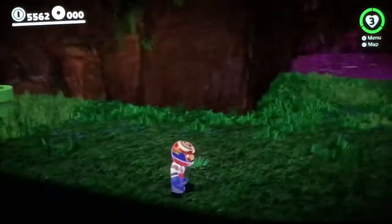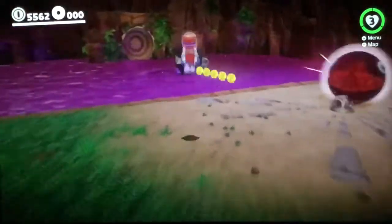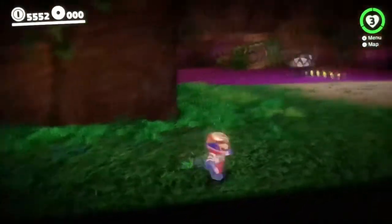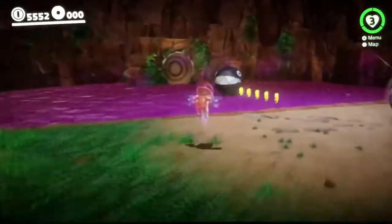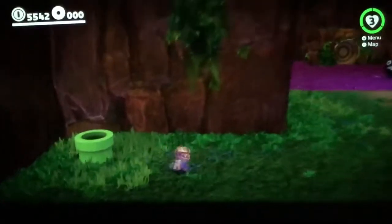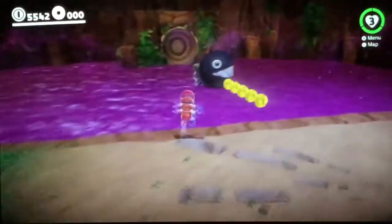In the video that DGR made he did a long jump and then a triple jump, so let's go for our first attempt. We already died — let's give it another try. We need a little bit more distance. What it's supposed to do is you can land on top of them, do a cappy bounce, and then get onto the platform. Let's try this for a third time.